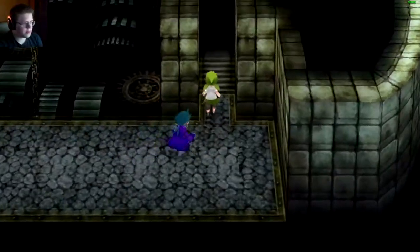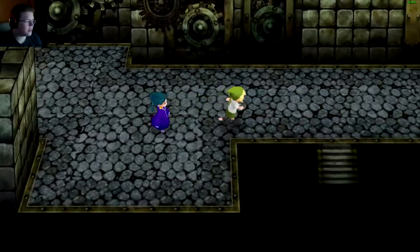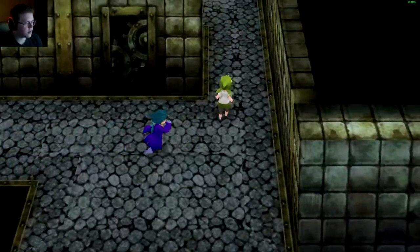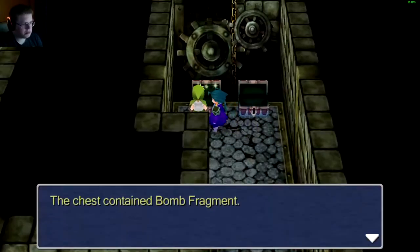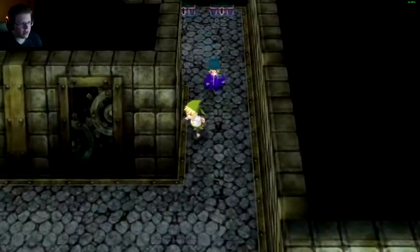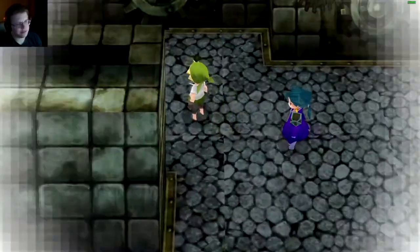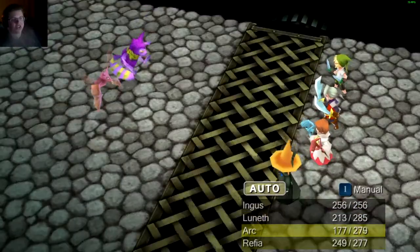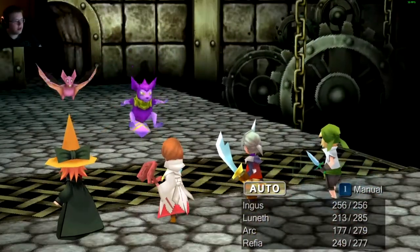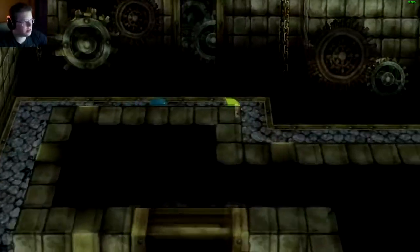Let's see where we're going here. This dungeon's pretty linear — as I say that, it splits into two. Chests: Echo Herbs and Bomb Fragment. Neither of them extremely useful, but bomb fragments are useful if I'm out of MP, and I could even sell echo herbs for cash if I was that strapped. Hopefully I'll have enough heals for a boss fight, but I think I should be fine.